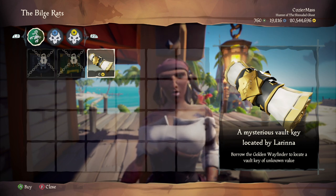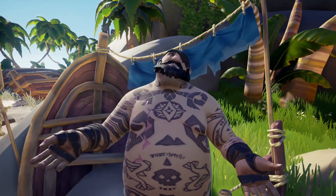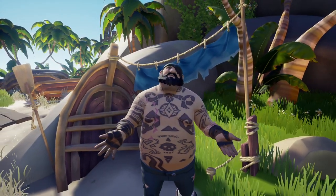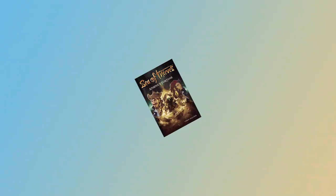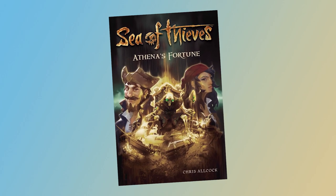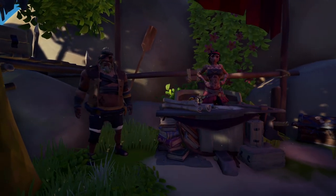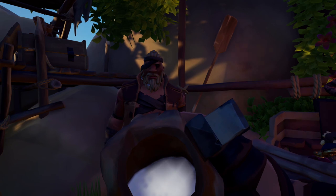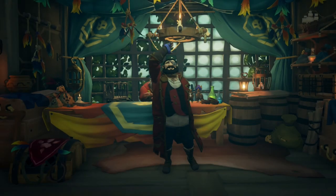She does sell some new rose and inky kraken cosmetics, and she also sells a free Golden Wayfinder Voyage of unknown value. Her presence could already be found on the seas — there is a little stall built out of a rowboat on Sanctuary Outpost, which was built by Larina when she first arrived on the Sea of Thieves. I know this because I read her backstory in the Athena's Fortune novel. As for Duke, he can be found chilling with Umbra on the Lagoon of Whispers, though talking to him it's like he's recovering from a grog addiction.